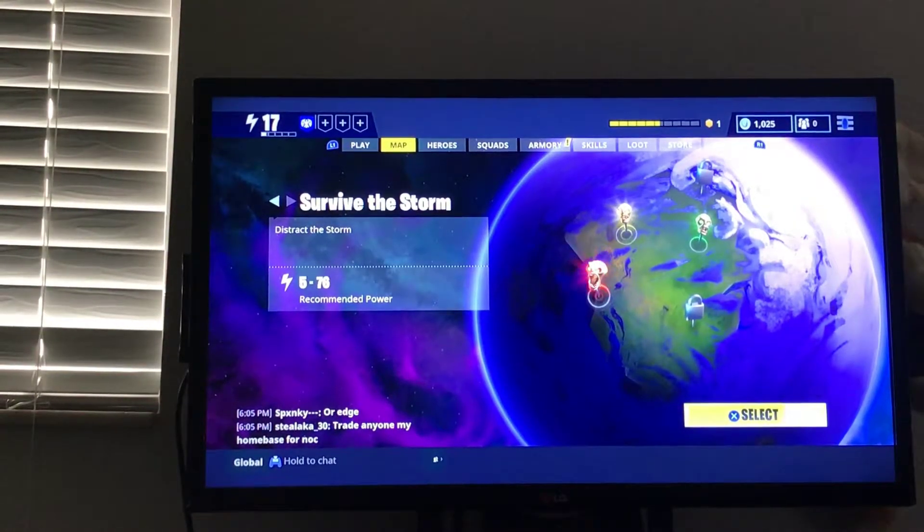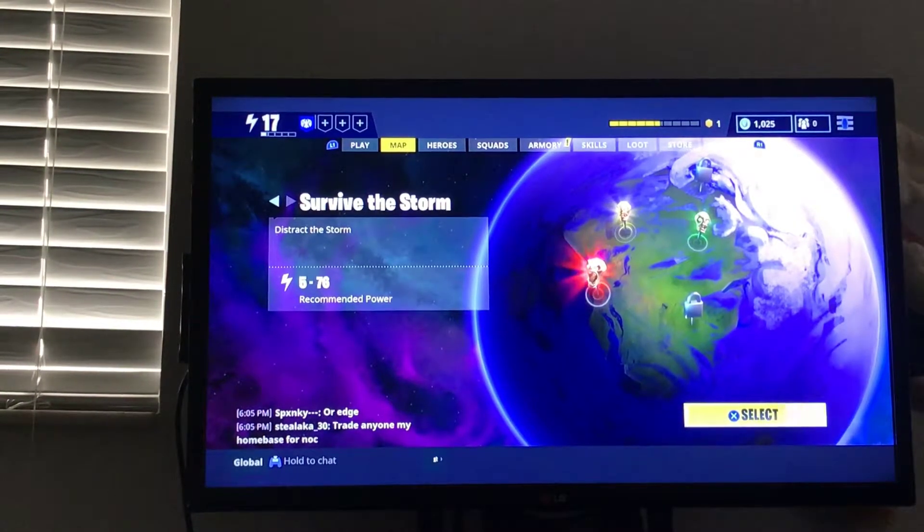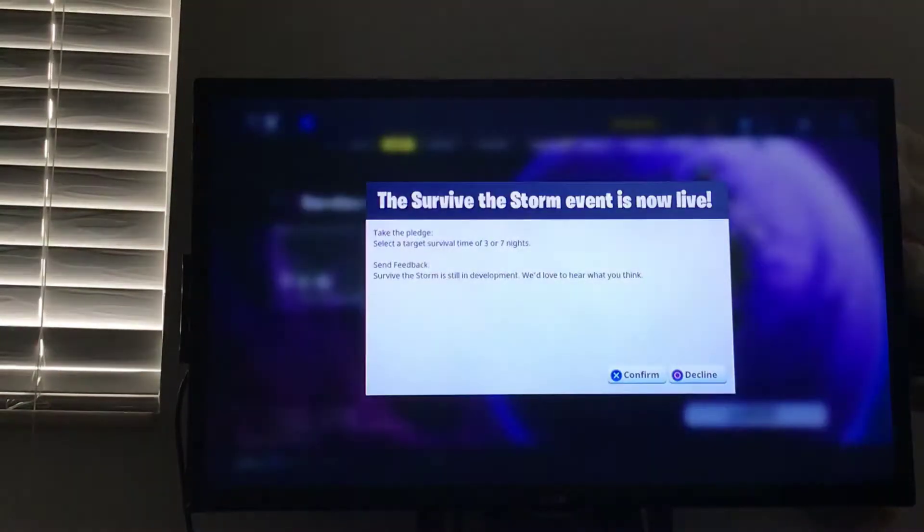First thing you have to do is go to Survive the Storm — the one that has 7 days through 3 days of a game. The Survive the Storm event is now live. Take the pledge, select the target survival time of 3 or 7 nights. Before you hit confirm, don't hit confirm.